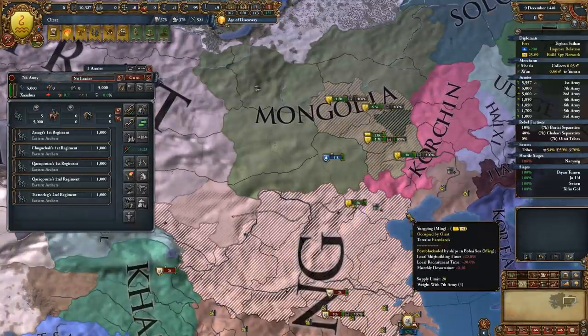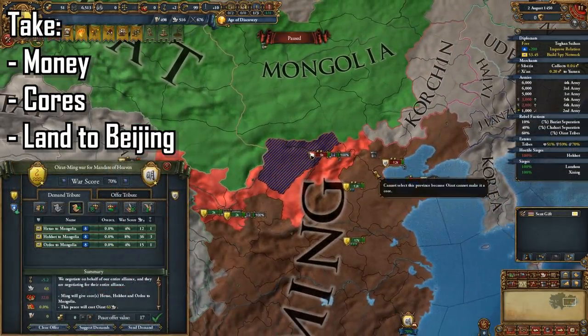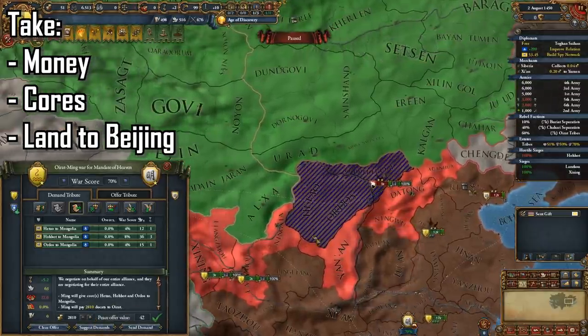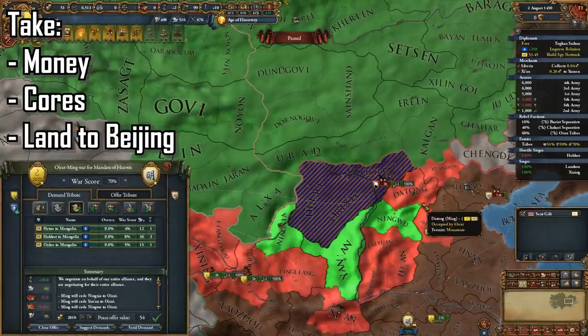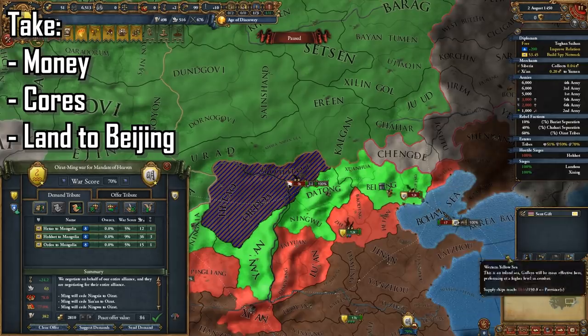Once you have around 70–75 percent war score you should peace out. In this peace you're going to want to peace out for Mongolia's cause, your own core, a line to Beijing, and all of Ming's money. As you can see you'll have over 2,000 ducats, so any loans you might have taken will absolutely be paid off.